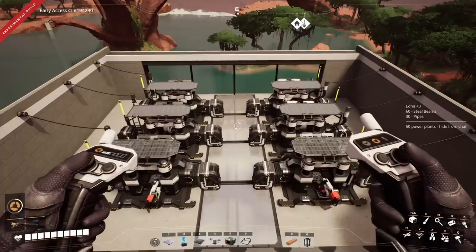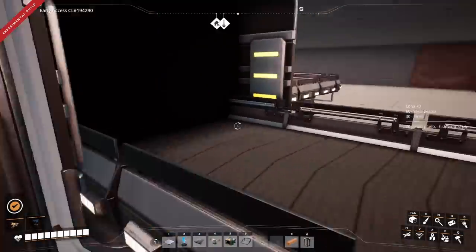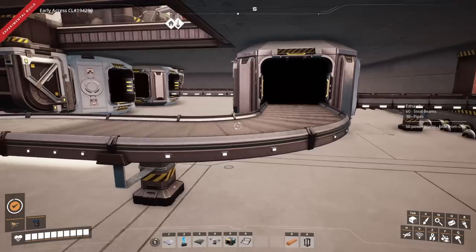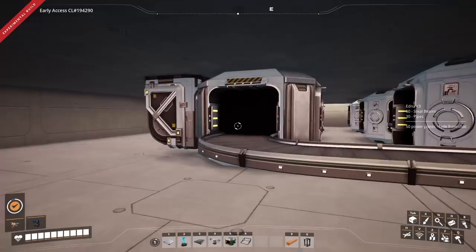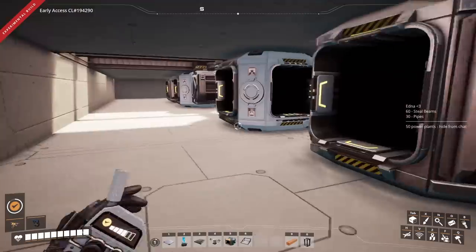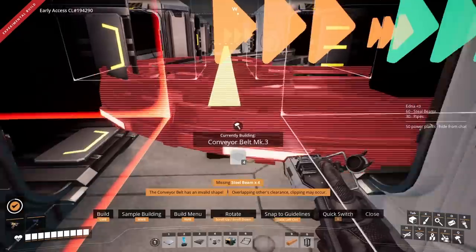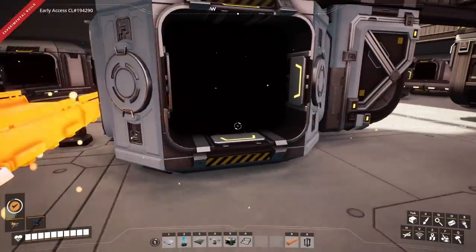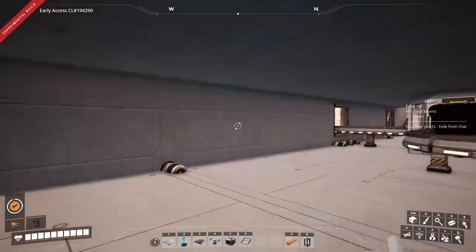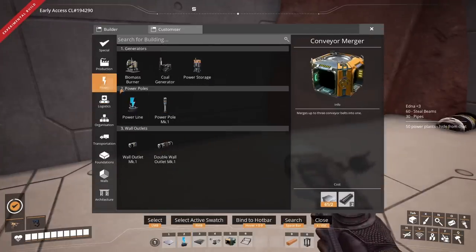So what's going on beneath? We have this bringing in what's going to be 135 iron ingots per minute — 60 going across to become rods, and the other 75 to become screws. If we run around here, you can see how we've got the splitters and then the mergers underneath. And for the screws, because we're going to have 300 and we don't have Mark 4 belts unlocked yet, we're going to have a second line. A thing to point out is remembering that this is a single wall and these are double — we're going to want to bring our power across to one of these and grab the dual power.